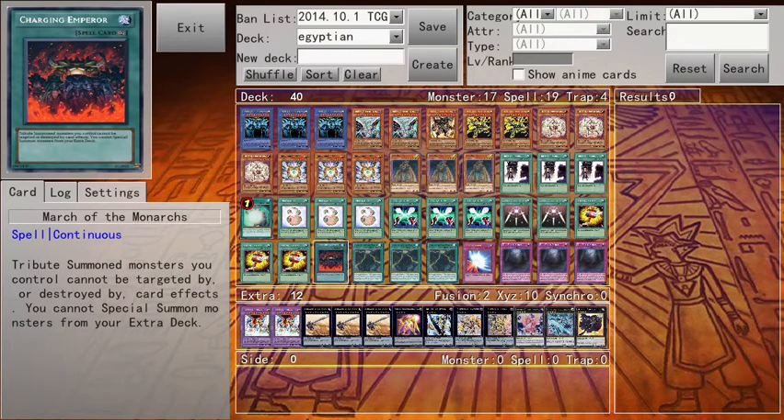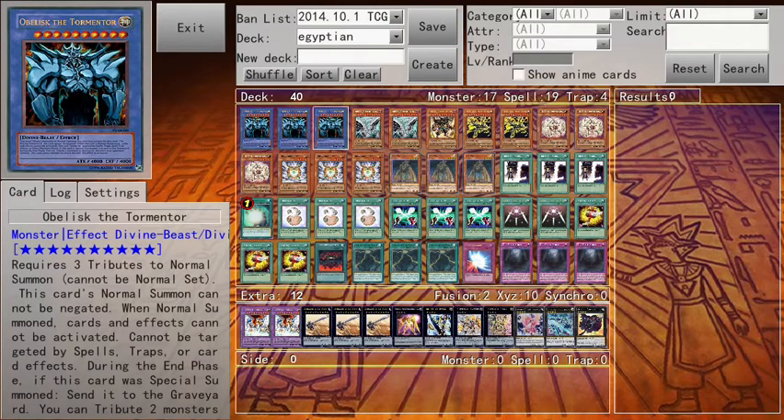One Charging Emperor — this one's very good. Tribute summoned monsters you control cannot be targeted or destroyed by card effects. So it's like Hardened Armed Dragon but in a spell card. The thing is, you cannot special summon from your extra deck, but you don't really want to summon from your extra deck because you have Obelisk.